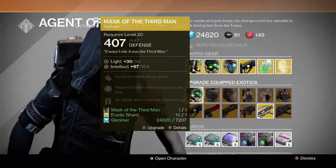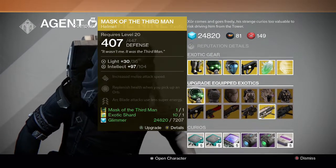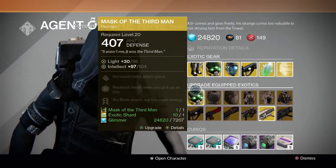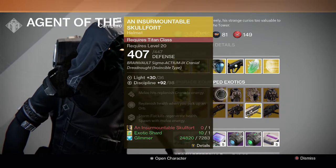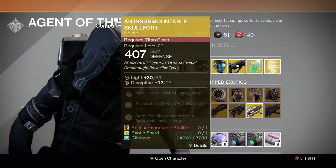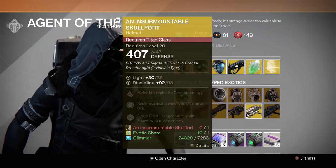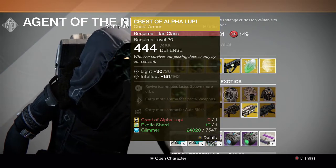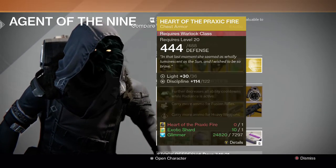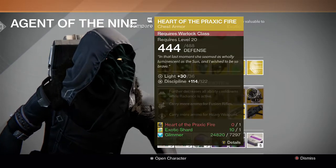For the upgrades, we have Mask of the Third Man and Lucky Raspberry. I like Mask of the Third Man better, but he's also selling it, so you can just purchase it for coins instead. We also have Insurmountable Skullfort and Crest of Alpha Lupi — both are pretty good, good for replenishing health when you pick up an orb. For the Warlock, we have Skull of Dire Ahamkara and Heart of Praxic Fire — Praxic Fire is the better one of those two.